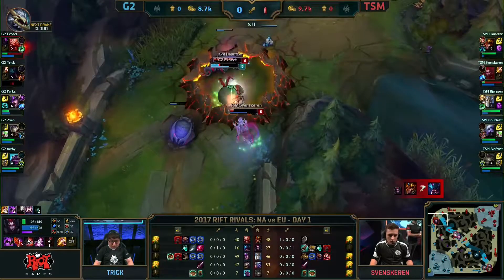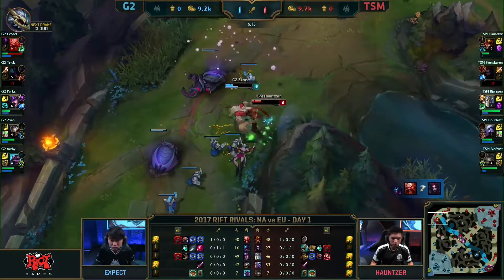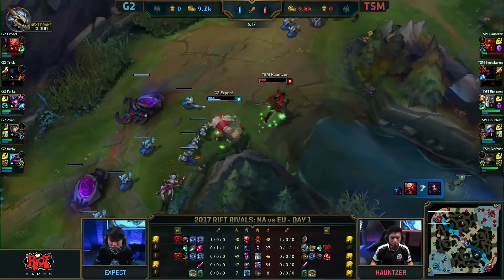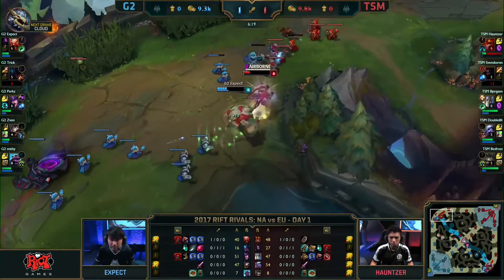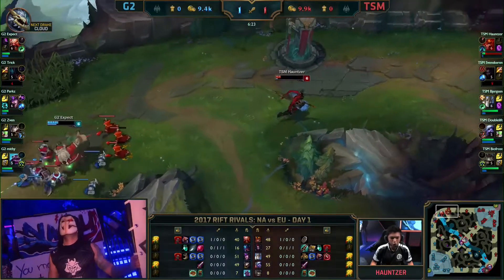He has six — Fenskaren is not going to die. He sinks the fangs in, finally going back to X-Pect. X-Pect gets six as well, he has mana, and the minions are working in his favor. Body Slam finds a target. Haunter's running for his life and flashes to safety.